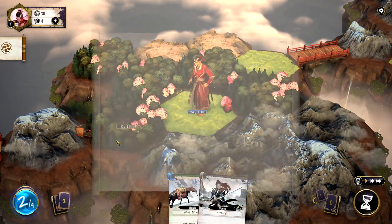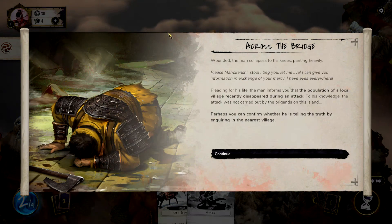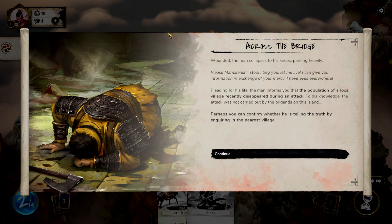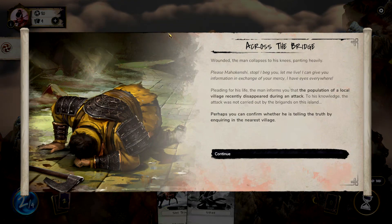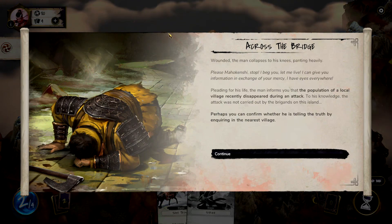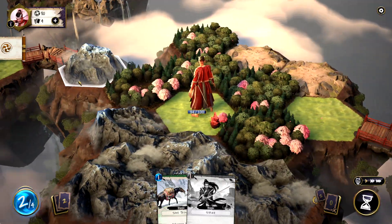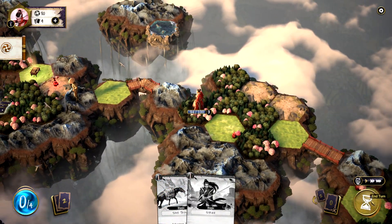A wound, and the man collapses to his knees, panting heavily. 'Please, Mahou Kenshi, stop. I beg you. Let me live. I can give you information in exchange for your mercy.' Pleading for his life, the man informs you that the population of a local village recently disappeared during an attack. The attack was not carried out by brigands on the islands. Perhaps you can confirm whether he's telling the truth by inquiring in the nearest village. Let's go inquire. Did we kill the guy? He deserved it.